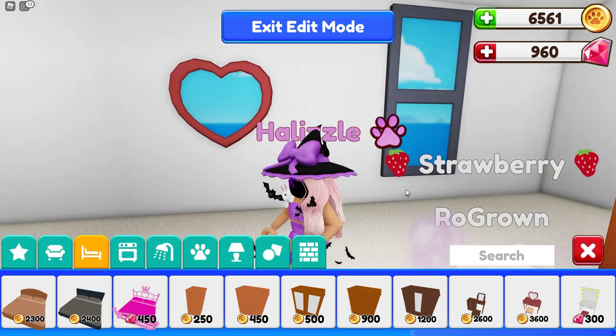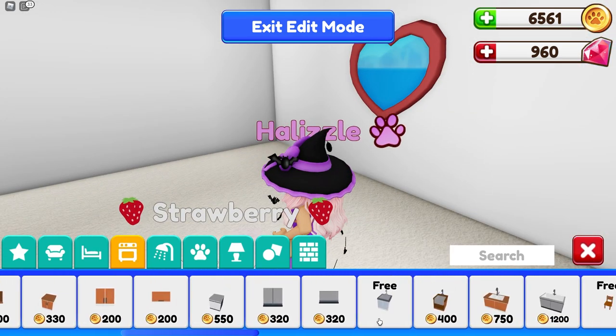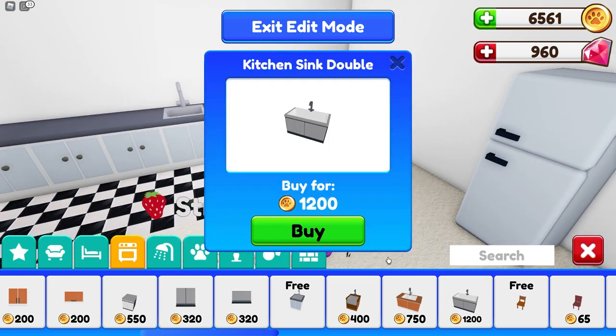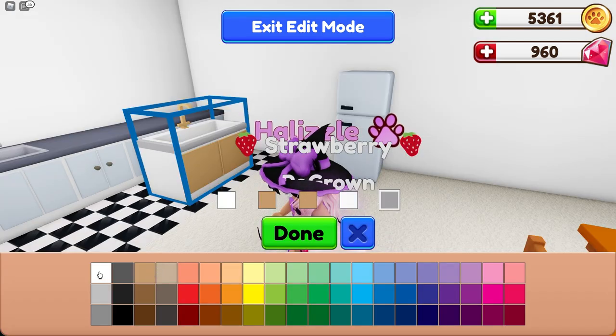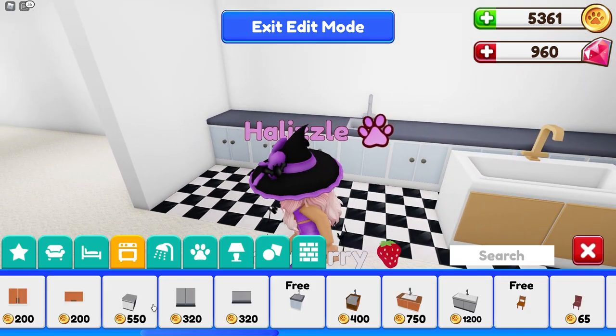We have some closets so we can store our clothes. We also have some cabinets for the kitchen. I'm going to put this one down — I like big white sinks like this. This is going to look so nice!